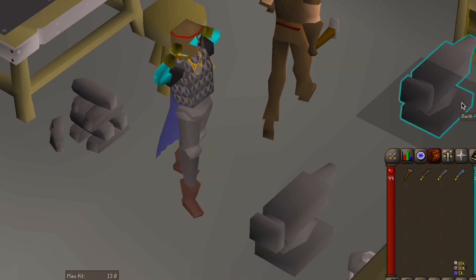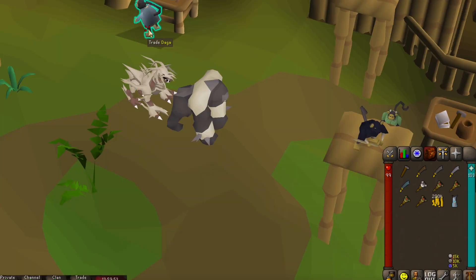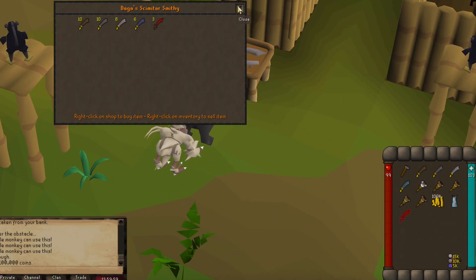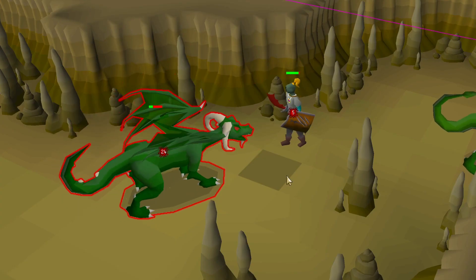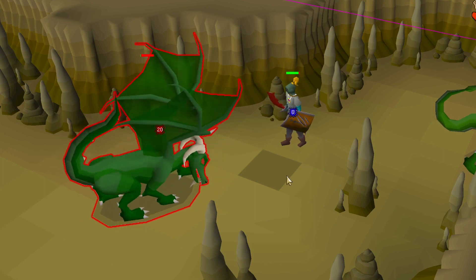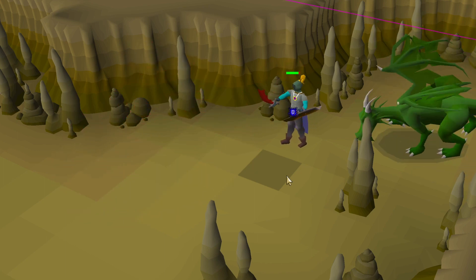In RuneScape, Scimitars are available in a range of materials, from bronze to dragon. Each type has its own unique attributes, with the dragon Scimitar being one of the most coveted for its high attack bonuses. Players often choose Scimitars for their fast attack speed and balanced stats, making them ideal for both training and PvP combat.